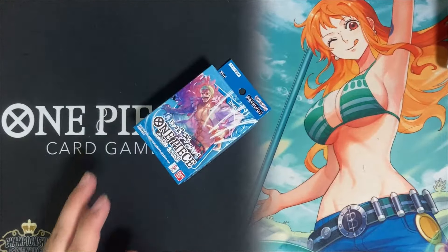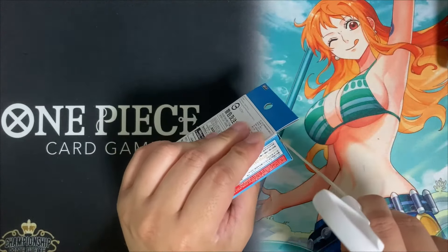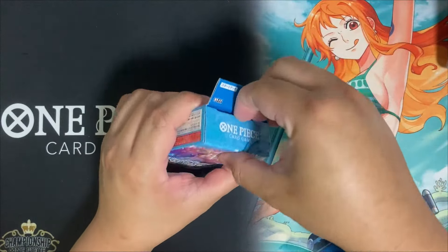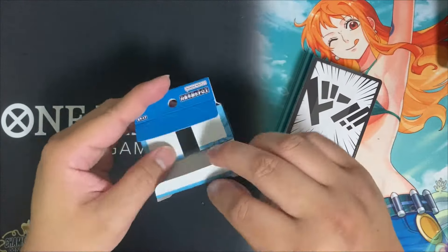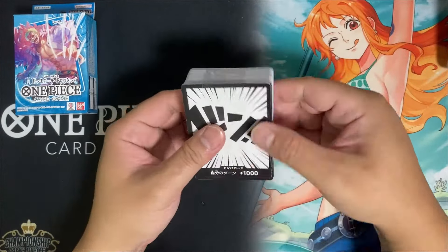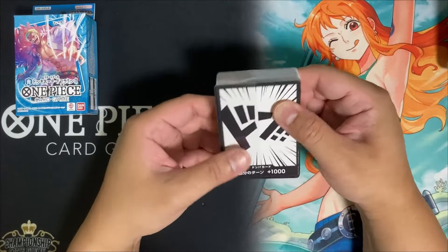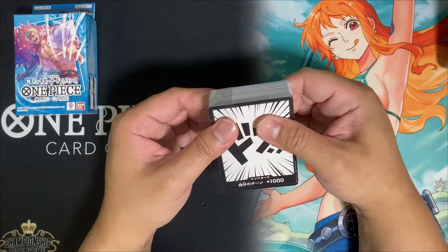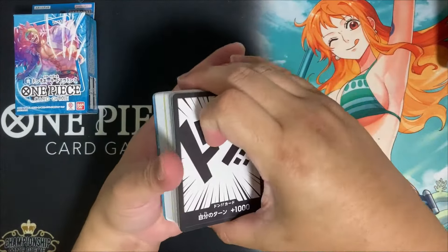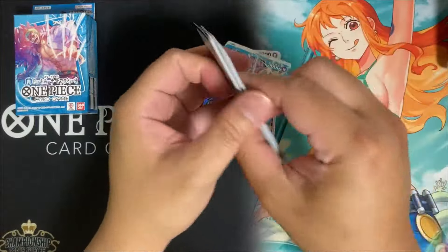Let's open up this bad boy — just get this seal here at the side. The deck still comes with this plastic to put everything in place, so let's slowly take it out without damaging the cards.